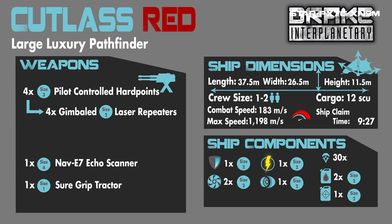There is a Sure Grip tractor mount on the rear that currently does not do anything. The vehicle dimensions are 37.5 meters in length, 26.5 meters across its beam and width, and 11.5 meters in height. It seats one to two passengers. Cargo is 12 SCU of storage, big enough to hold the Mule, Gray Cat PTV, and the new STV as well. It has 12,000k of internal inventory stowage and also 500k of storage lockers and gun racks located behind the cockpit.